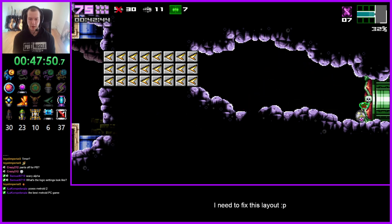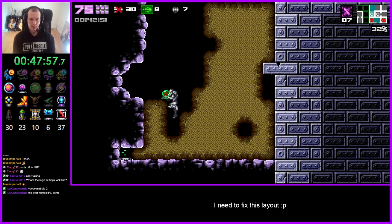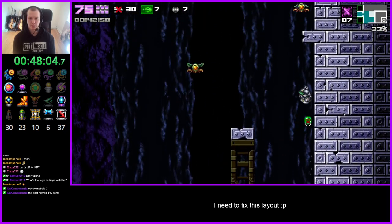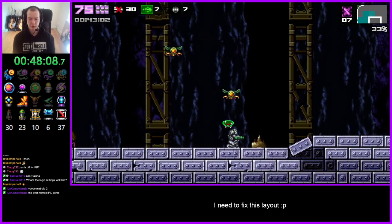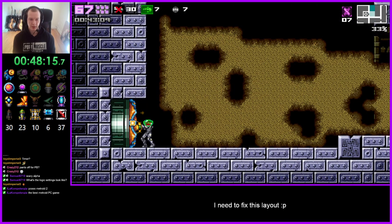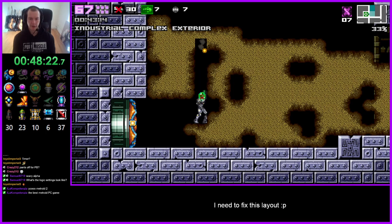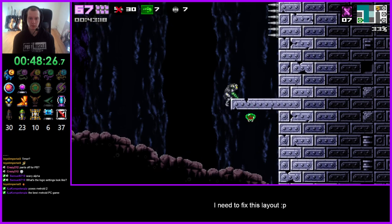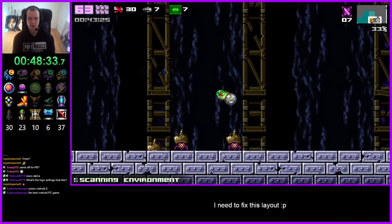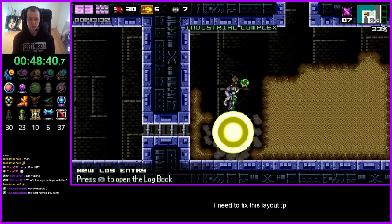How many checks do we have in here? Not that many realistically. I want this but it's not going to be helpful until we find speed booster. Hopefully nothing was on Torizo because I just wasted a bunch of supers. Got a bunch of PBs though, so it doesn't matter too much. Would it be good to fight Torizo now just for the door? Maybe.